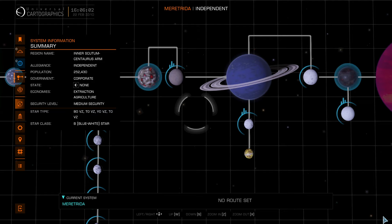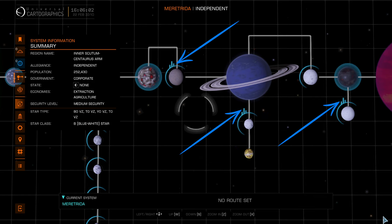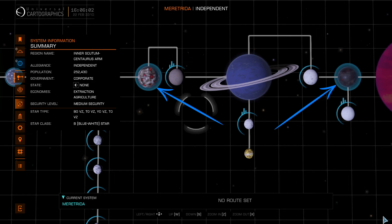So before we get into the actual landing part, let's take a quick review of which types of planets you can actually land on and which you can't. If we take a look at the system map, see this light blue arc around these planets? That indicates these planets are landable. If they have this little building indication, that means there's also settlements on that planet that you can land and visit. Now notice these two planets have a light blue background or aura around them — that indicates those planets have an atmosphere, but there's no arc around them, which means they're not landable.